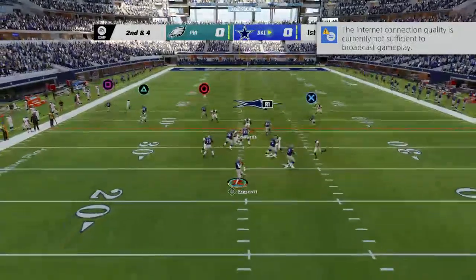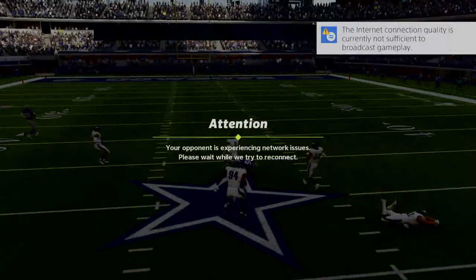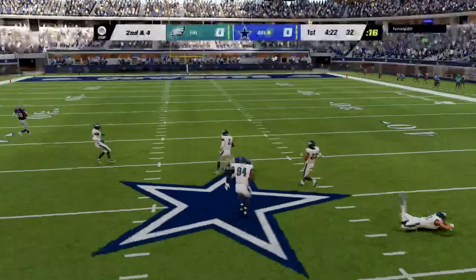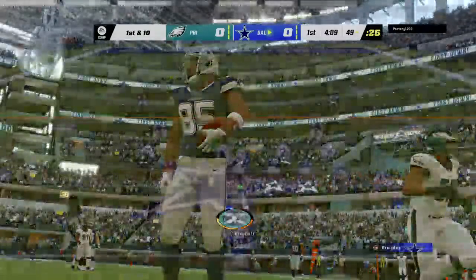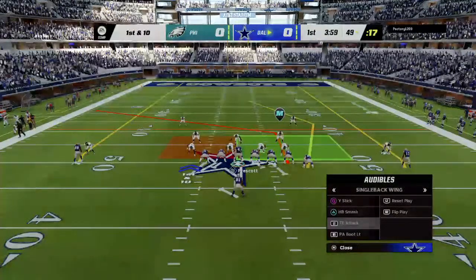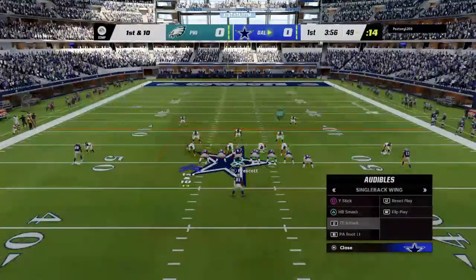To throw again on second down. Prescott — it's complete! A diving grab there by Brown, 19 yards. Catches are the result of a pass that maybe was not thrown quite right. Sometimes it's thrown in the perfect spot and you have to just go get it. He did that right there. No fear there in the middle of the field.